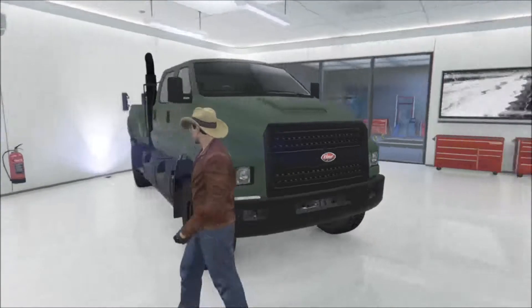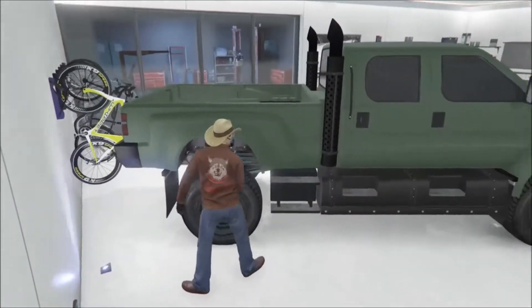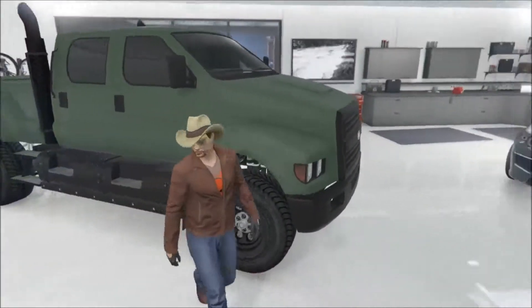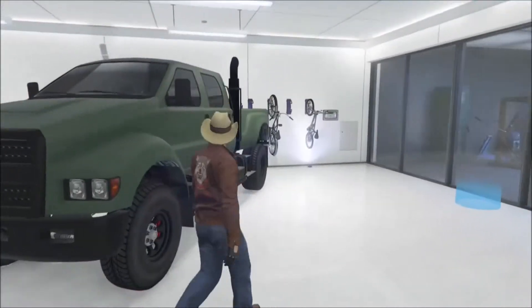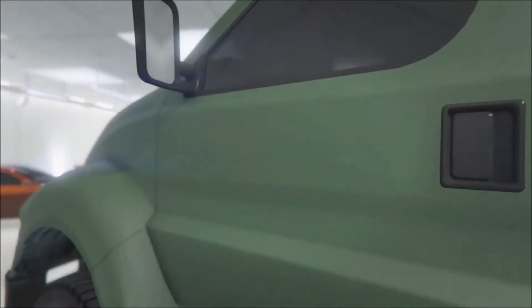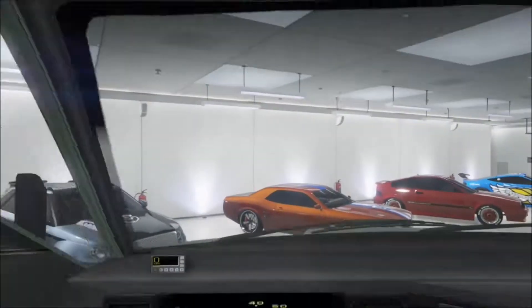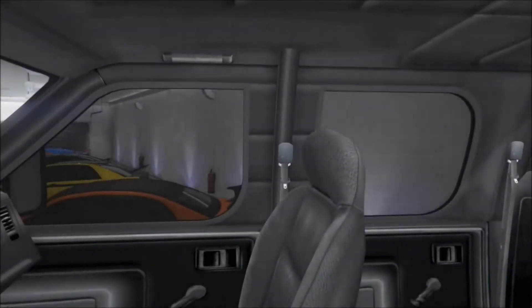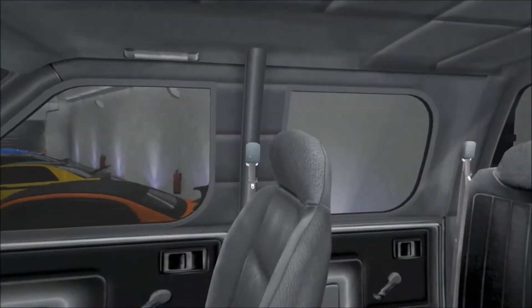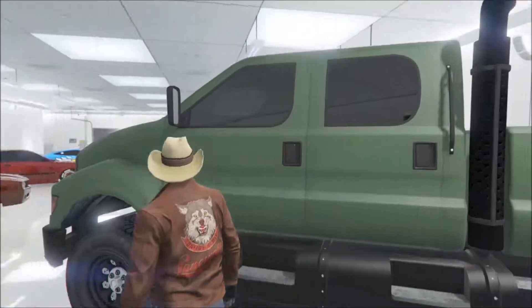Next is the Vapid Guardian — this thing is just bad, it's awesome. It's got a matte black color on it and a really nice interior, which I'll show you right now. It just looks so tough, they put a lot of detail into it. This is probably one of my favorite cars that came with the Heist DLC — it's one of the coolest.